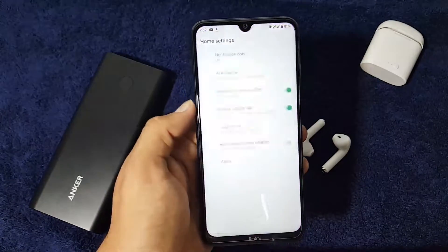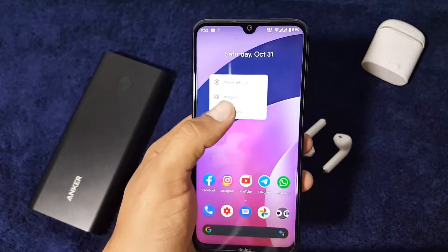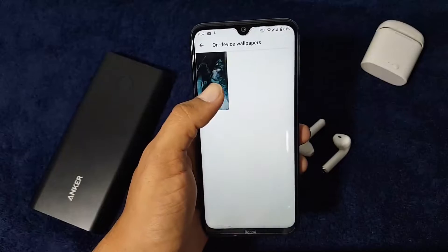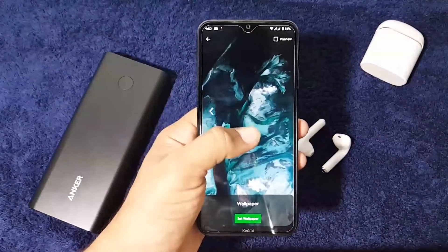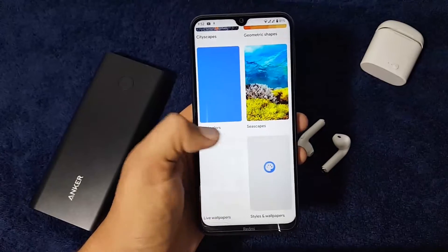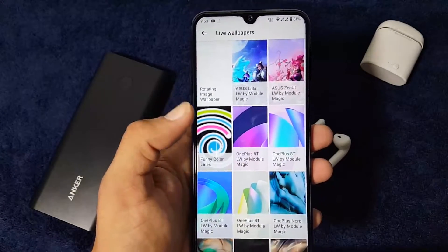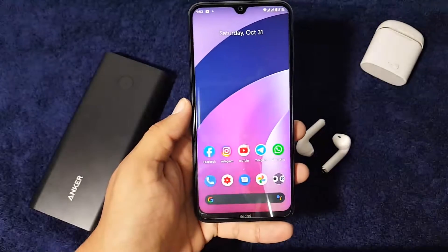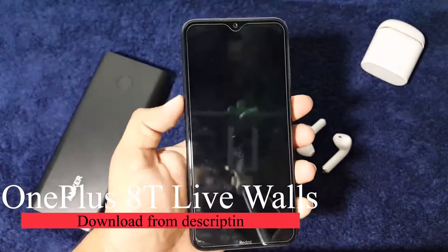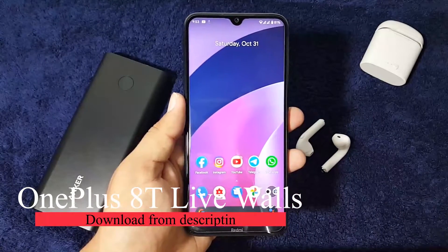On the home screen we have the normal Pixel Launcher, along with widgets and wallpapers. In the wallpaper section, only a still wallpaper is pre-installed, but you can install a lot of live wallpapers by watching my previous videos. Right now I am using the OnePlus 8T live wallpapers, which looks pretty amazing and works very smoothly on this ROM.